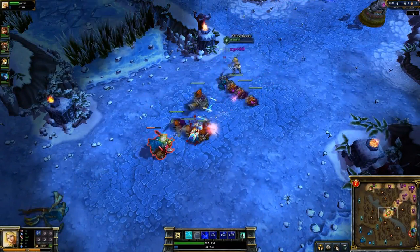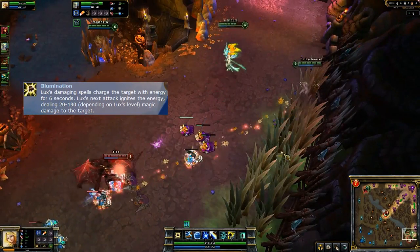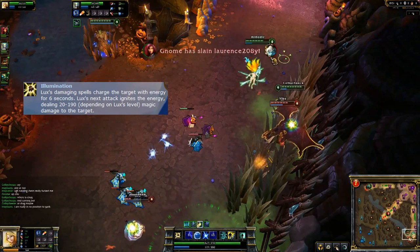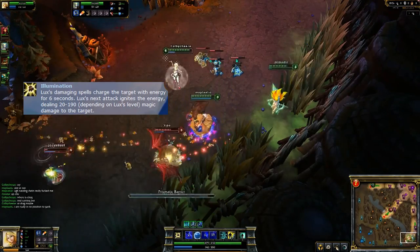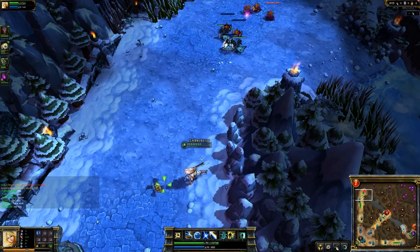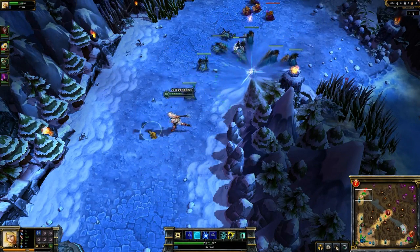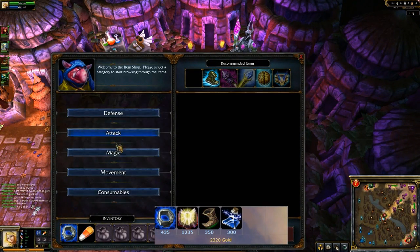That's how you want to play Lux — shooting that ult every single chance you get and doing as much harass as possible. Now her passive: every time you hit somebody with a spell it charges them up, and if you hit them again with a melee attack it will ignite that. If I would have auto-attacked after each one of my spells, she would be dead right now. Here you're going to see a shot go and I do my combo — hit him, auto-attack, hit him, auto-attack. I forgot to pop my E right there; if I would have popped the Lucent Singularity that would have done a little bit more damage. But that is the combo.